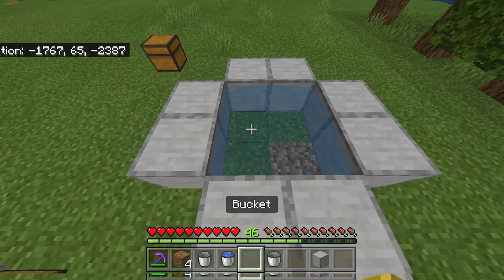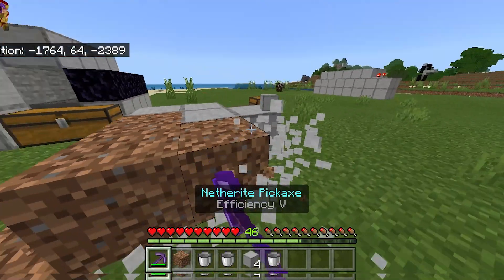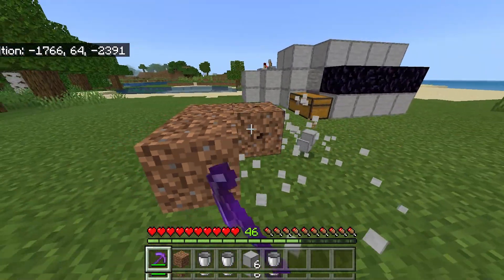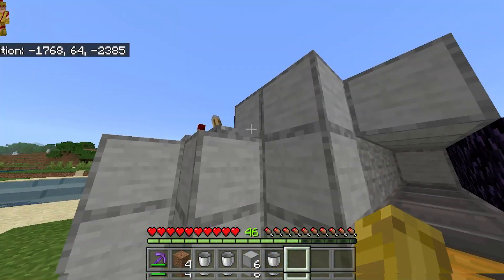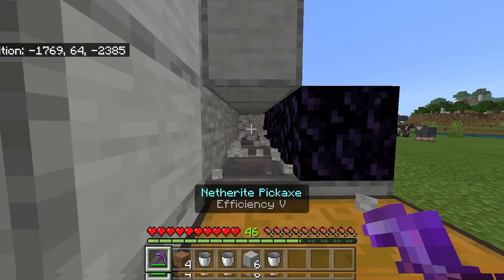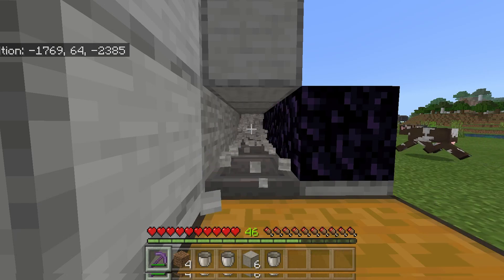Remove your infinite water source just like so. Once that is done, your farm is completely done. To turn this farm on, press the lever right here and you can start mining. Please note that if you are not using a silk touch pickaxe, you will not get stone blocks.